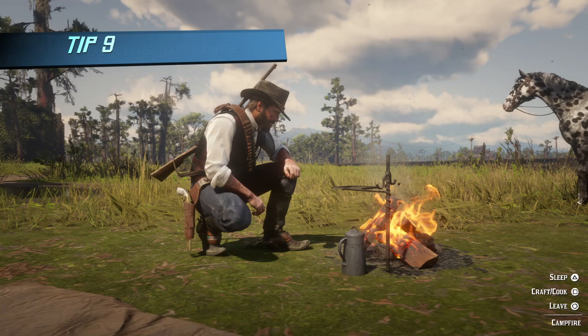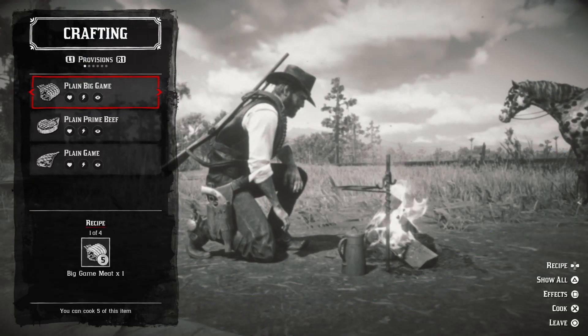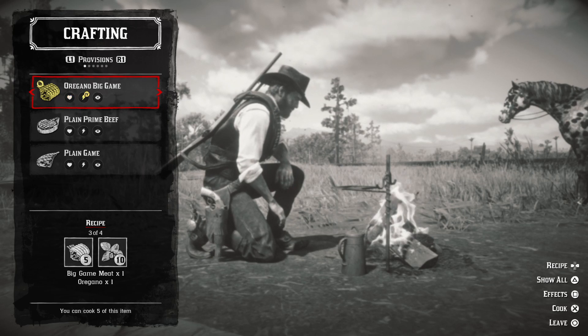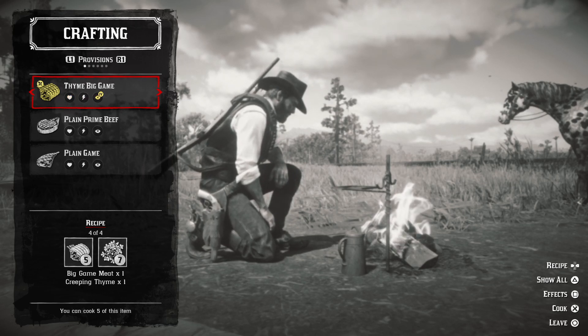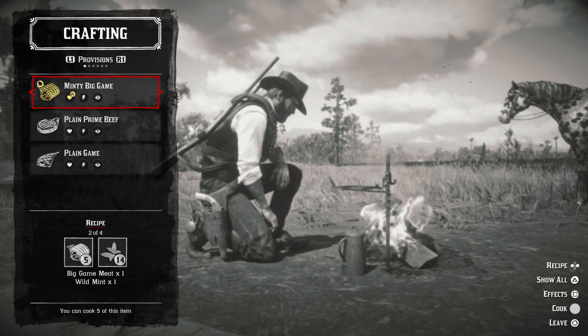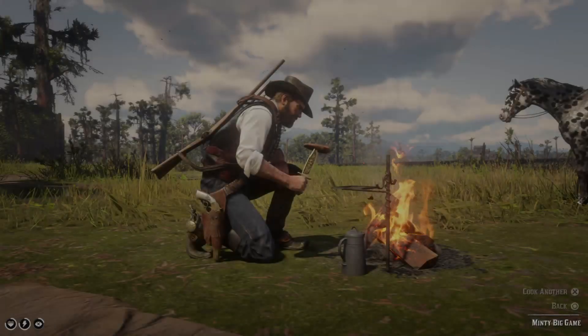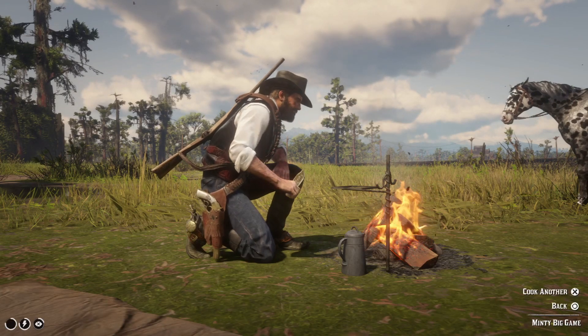Tip number nine: Cooking is very important in Red Dead Redemption 2, especially big game meat. Each piece of meat has three recipes which will fortify either your health, energy, or Dead Eye cores. You will need to find some herbs to make them, but they are pretty easy to find.